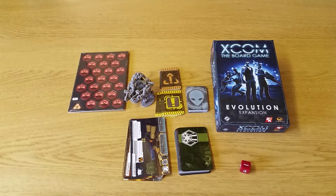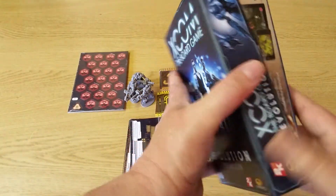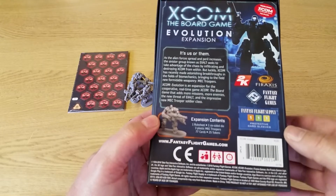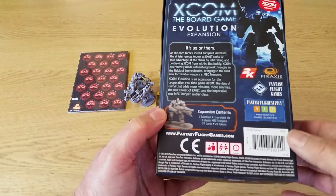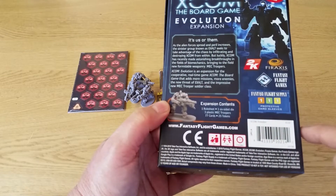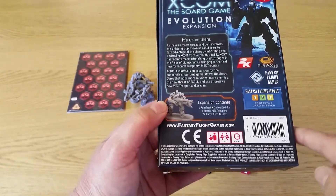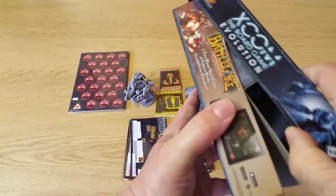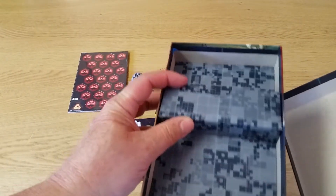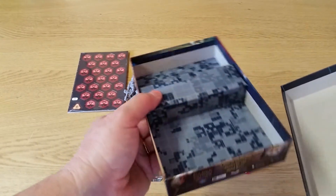Included in the box — it's one of the small box expansion sizes. It tells you a little bit about what's included, how many card protector sleeves you need. It includes a rule book, one rule sheet, one six-sided die, three plastic mech troopers, 77 cards, and 25 tokens or counters. Inside is a handy divider that keeps your game expansion components from moving too much in transit and getting damaged.